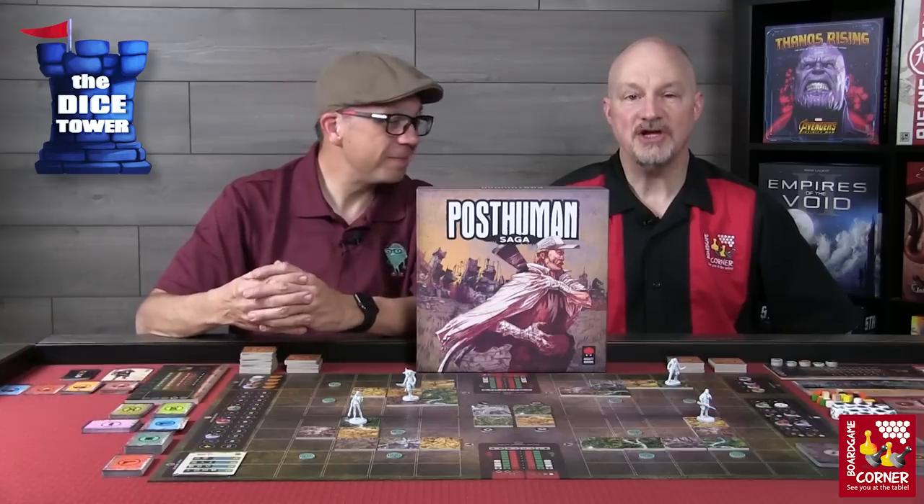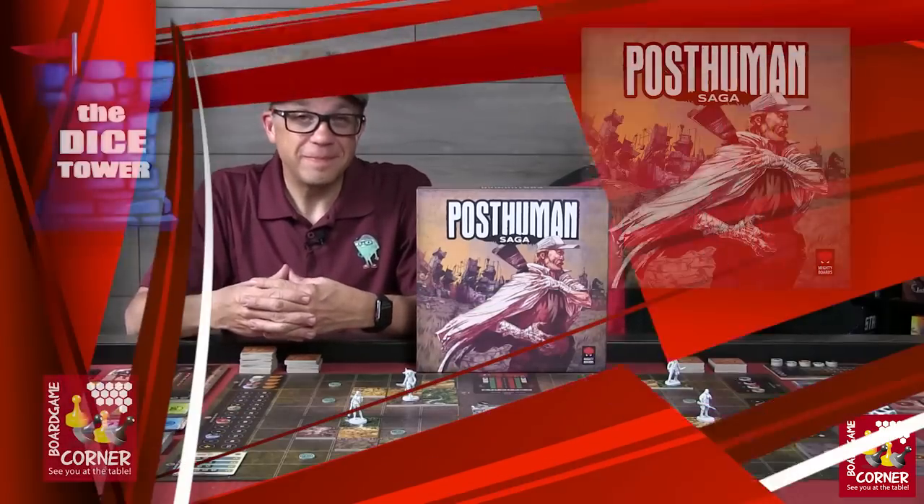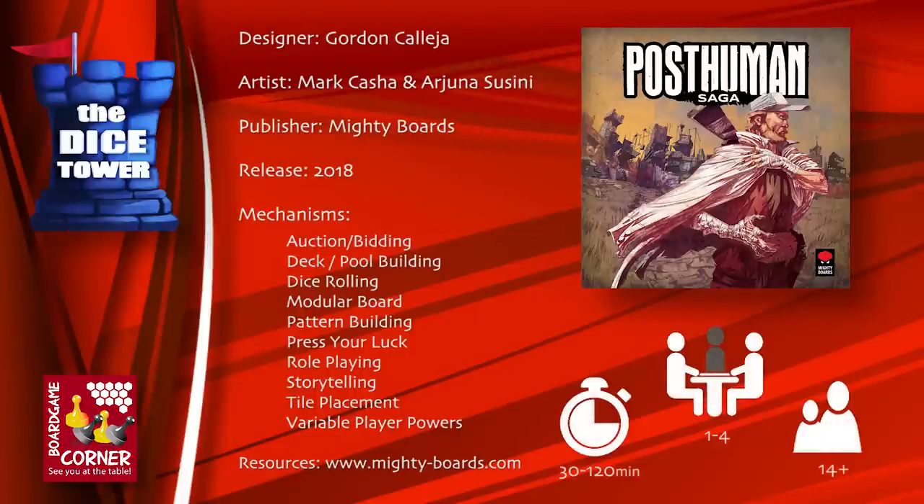Hey folks, welcome back to our Dice Tower Preview. I'm Mark, and I'm Randy. Today we're taking a look at Post-Human Saga, brought to you by Mighty Boards. It plays 1-4 players, ages 14 and up, and each game takes between 30 minutes and 2 hours to play.